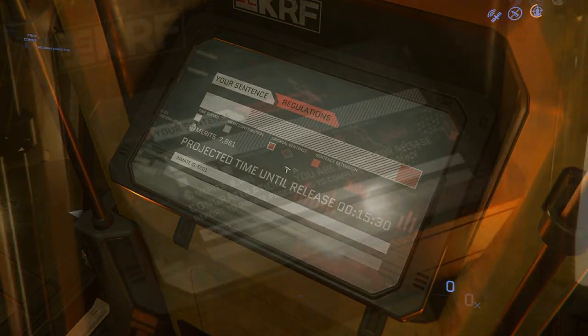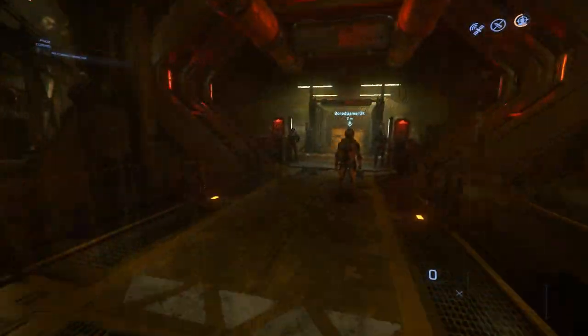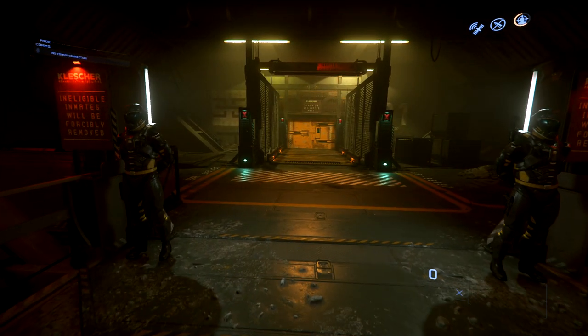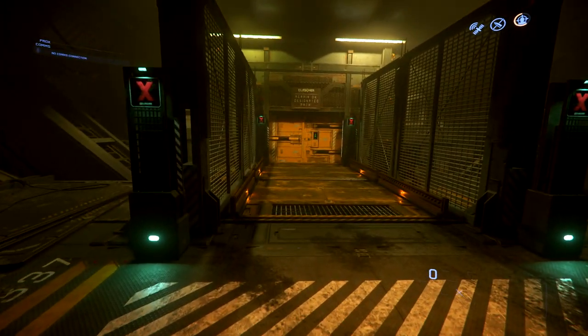Once you've got enough merits, or you've spent enough time waiting in prison, you can then go to the inmate processing area and leave via the lift there. You'll spawn back at the last major landing zone you visited.